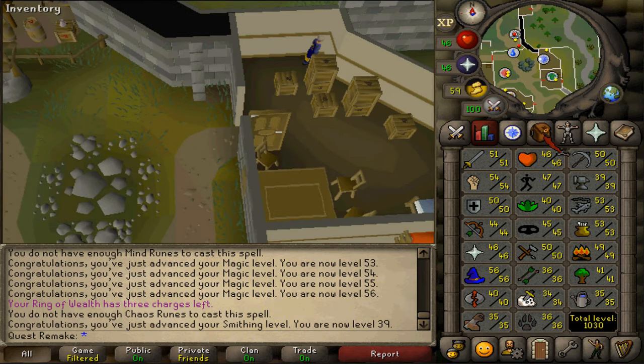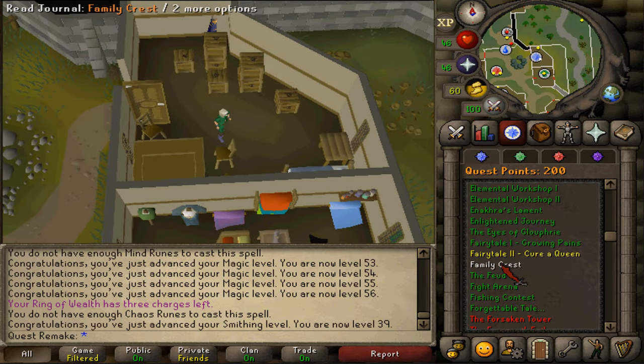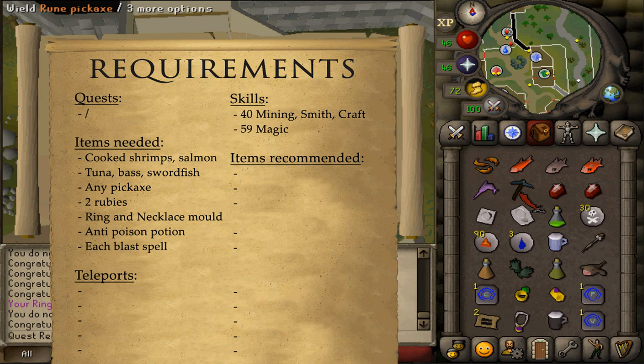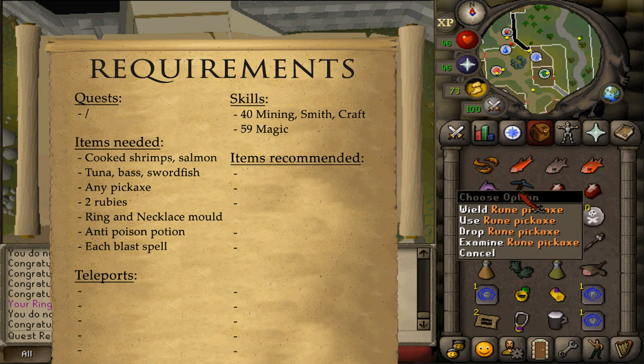All of these stats are boostable. For the items needed: cooked shrimp, salmon, tuna, bass, swordfish. Any kind of pickaxe that you can use, but I recommend bringing the best one that you currently have.